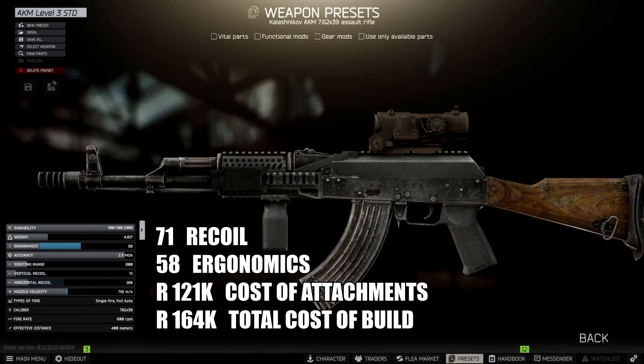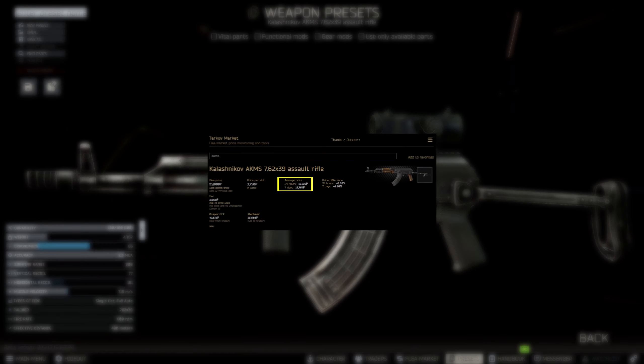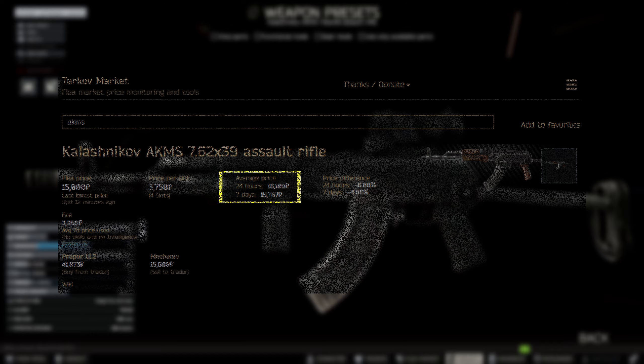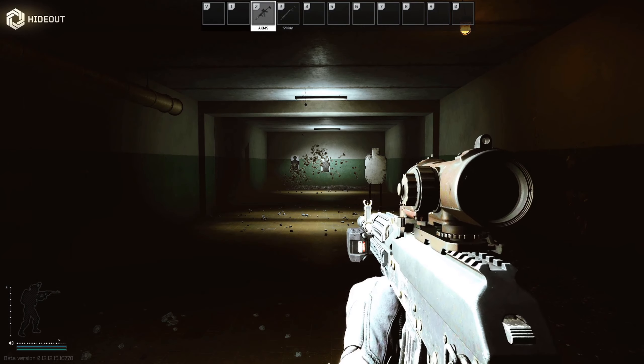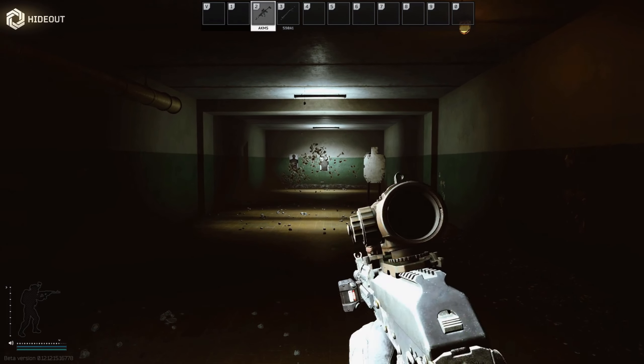If you're running BP GZH through the AKM, I think you're going to enjoy it. If you want to go cheaper, look out for the AK-MS on the flea market — it goes for just under 16,000 rubles. If you just port the AKM build straight across to the AK-MS, the recoil is a little worse, going from 71 to 77 vertical recoil, but you do gain on ergonomics and the total build cost comes down by around 30,000 rubles to 137,000 rubles — assuming you pick up an AK-MS for 16,000 off the flea. So if you're really looking after your budget but still want to fire 7.62x39 BP GZH, this build is probably the one for you.